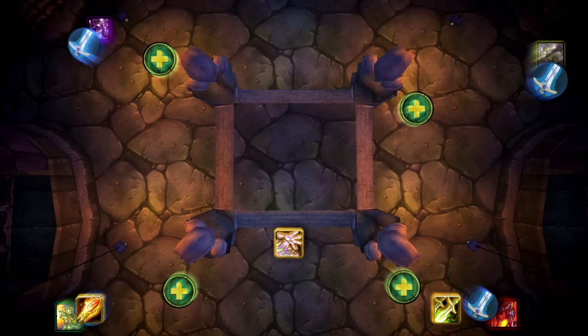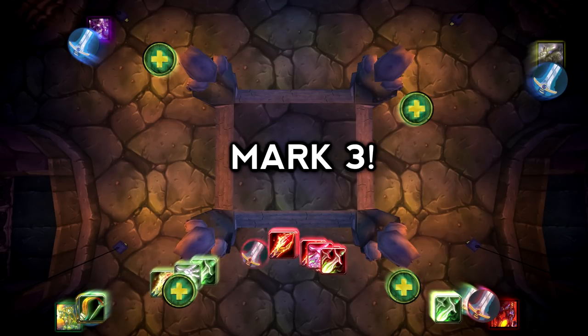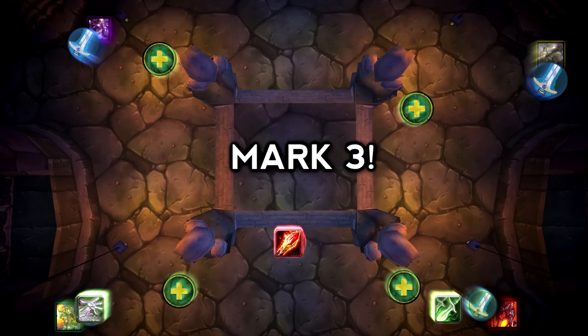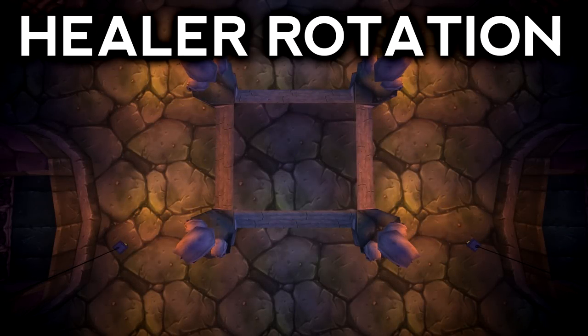Players will rotate every 3 marks during the fight. For example, when mark 3 goes out, groups 3 and 4 move to replace groups 1 and 2 on Mograine and Thane. At the same time, 2 tanks from the safe zone move to replace the tanks on Blaumeux and Zeliak. For the next rotation, players rotate to the opposite boss — so if your first rotation was Thane, your second would be Mograine, because marks last 2 to 3 minutes. For healers, the goal is to always have 1 or 2 healing a tank at any time.